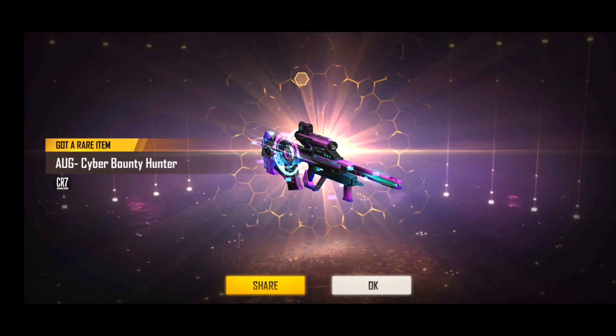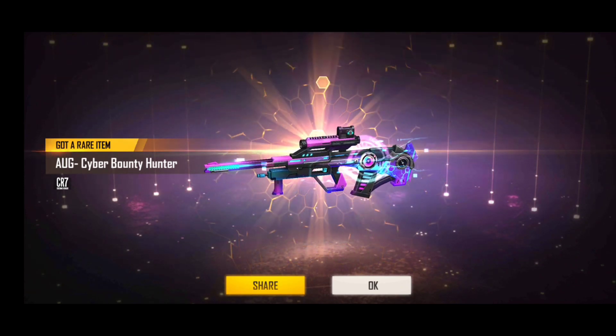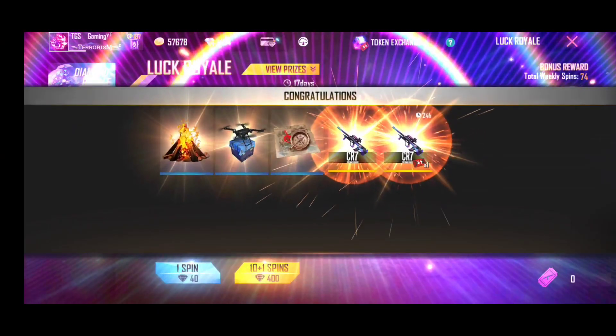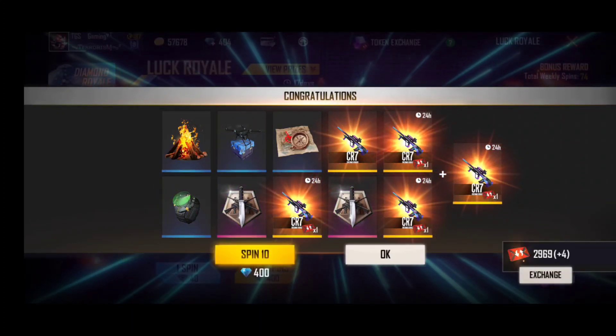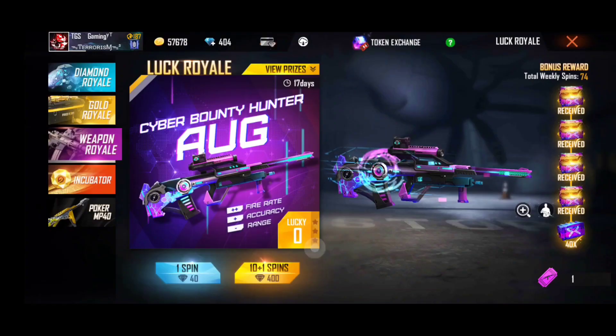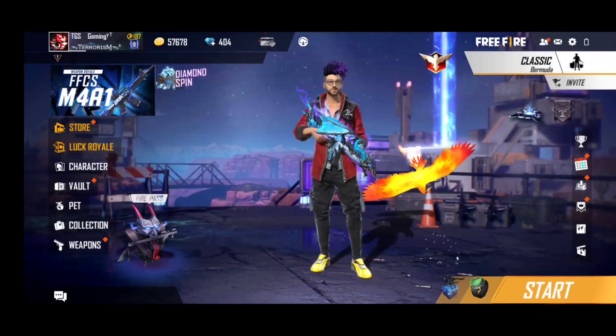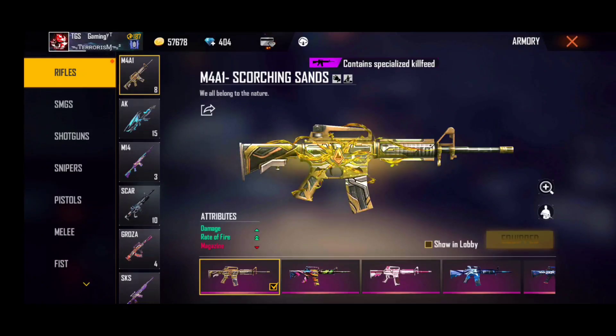There is a lottery where you can spin a card and swing the cards. The card is very close to this point. When you synthesize here, we will spin the card. You are lucky to be able to spin this one. How many diamonds are needed for this?